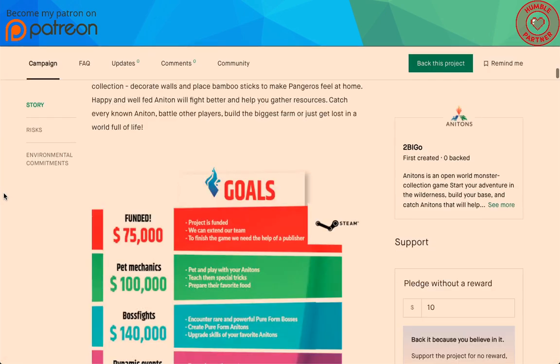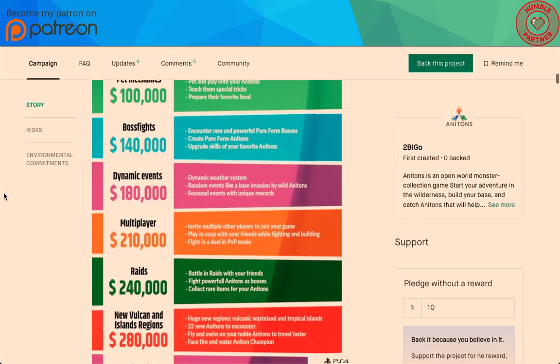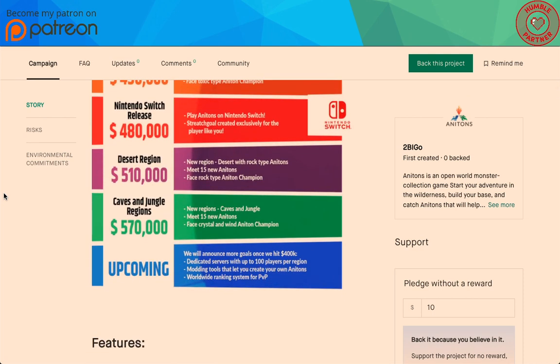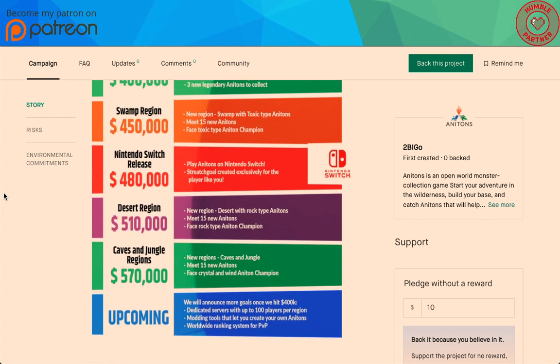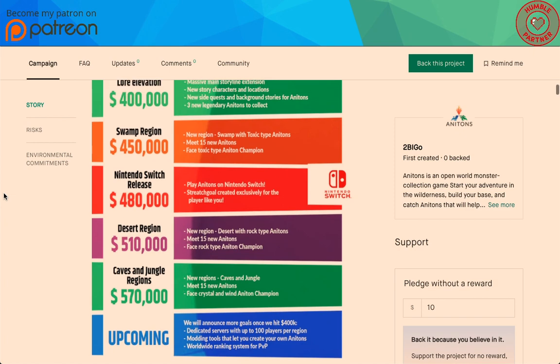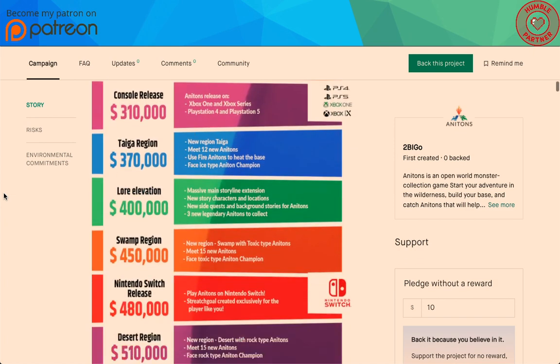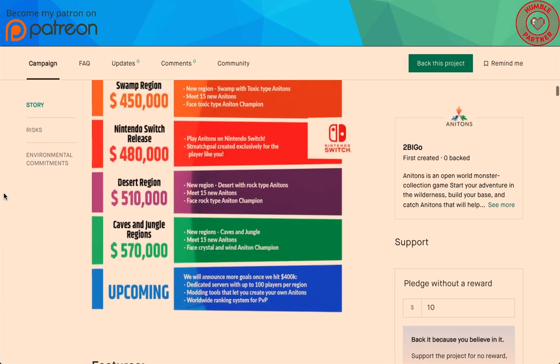I really want to see them hit some of these goals. Ideally, I'd like to see them hit all of them — having dedicated servers would be freaking awesome, having new Anatons, new areas, new Anaton champions. On one of the goals you could ride certain ones. It's crazy the amount of things they have planned for these stretch goals, and they have tons of them. So they're ready for this — I really want to see this succeed.